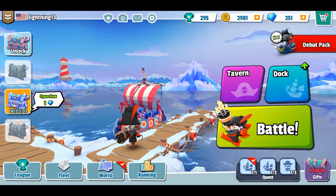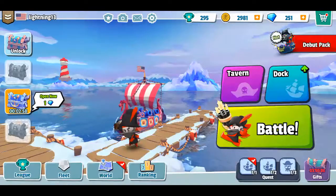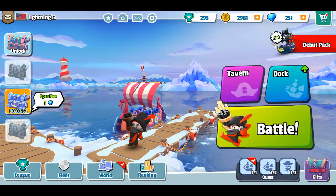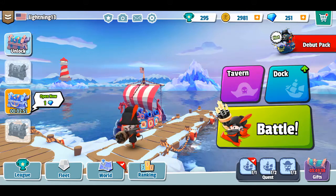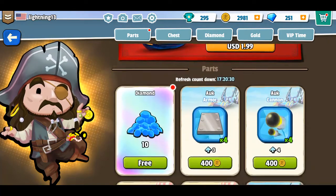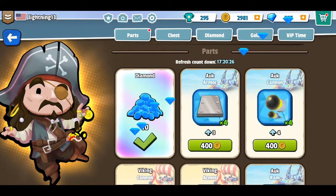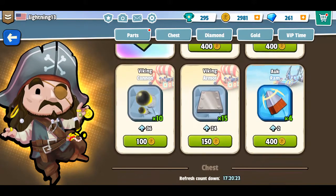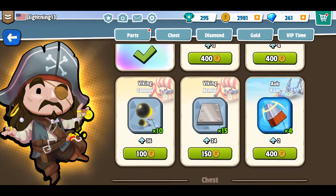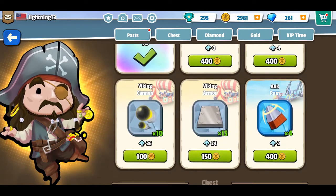Let me go to fleet - that's like a little guild or whatever. World rankings. I don't see anything that's going to let me switch that. There's a debut pack that I have to buy. I can collect some free diamonds which is cool. I can buy some of these materials that I might need - for 400 coins I can buy that material I need to get that other ship.